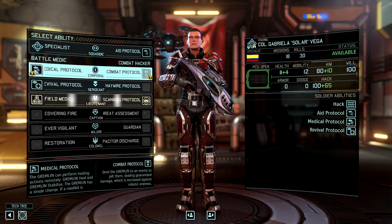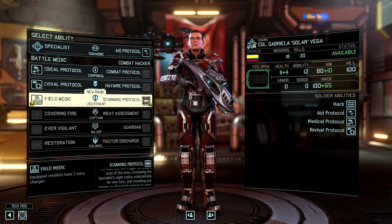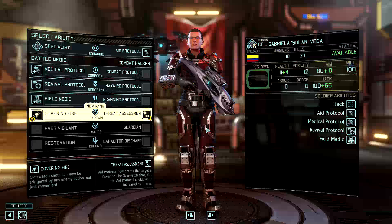Field Medic, along with Medical Protocol, are probably the two cornerstone abilities if you want to have any real healing going on on the battlefield. Instead of having one or two charges, this gives you an extra two — very, very useful.